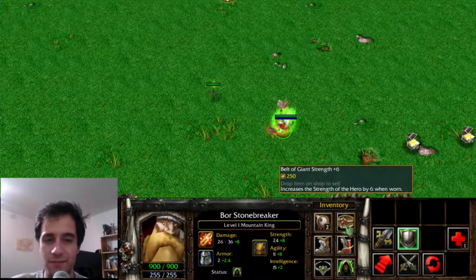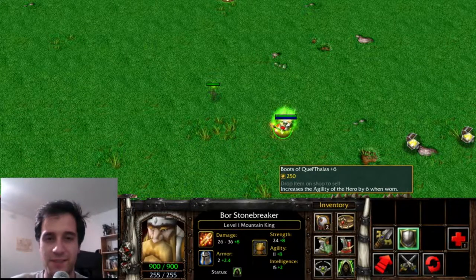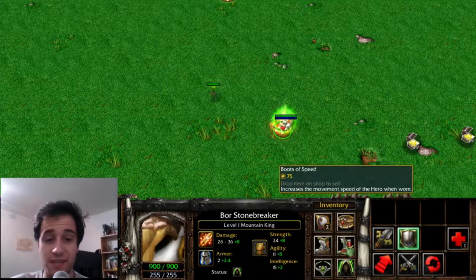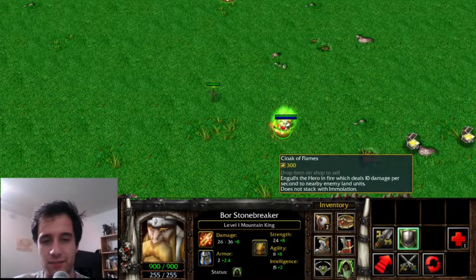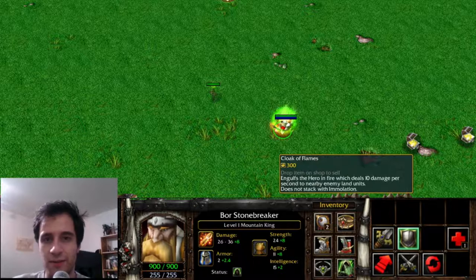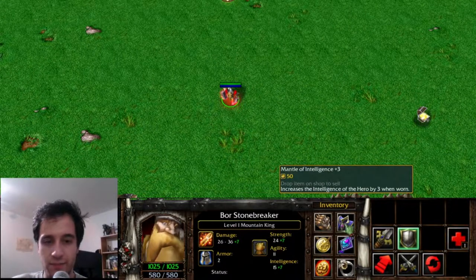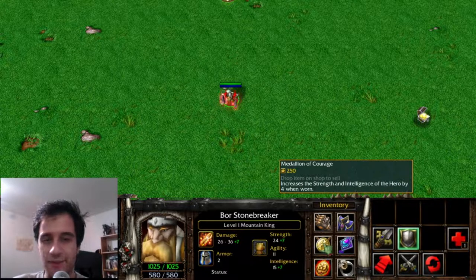Belt of Giant Strength becomes Belt of Strength. Boots of Quel'Thalas became Band of Elven Skin. Boots of Speed, same thing. Circlet of Nobility is now just called Circlet. Cloak of Flames damages nearby units — that's what gives my hero that glow. Gauntlets of Ogre Strength became Gauntlets of Strength. Mantle of Intelligence, same item. Medallion of Courage.